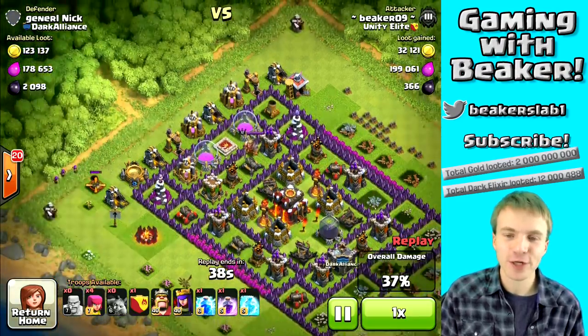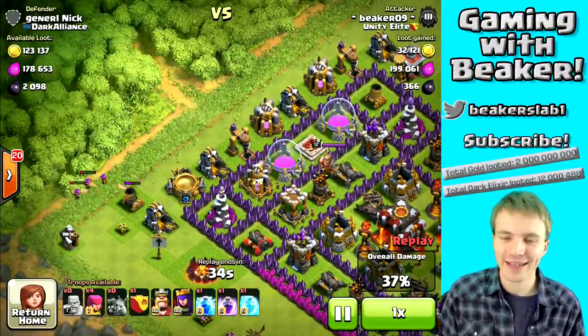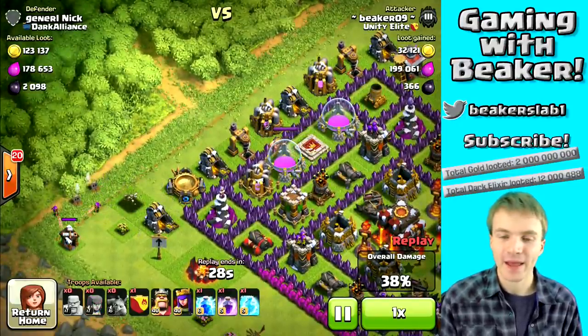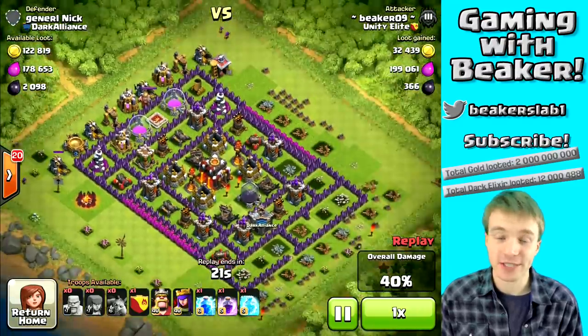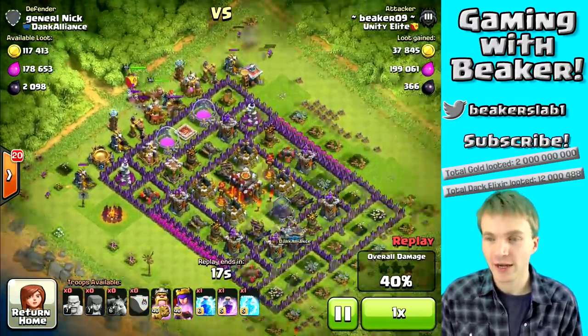Moving over to the other side — I totally forgot there are Teslas on the outside over here too. I'm gonna take out this Mortar here, which is in a very strange position, take out the stuff in the corner that might distract my troops, then bomb in here on this side to kill the Barb King and those Teslas that are gonna pop up, and get those last two storages.